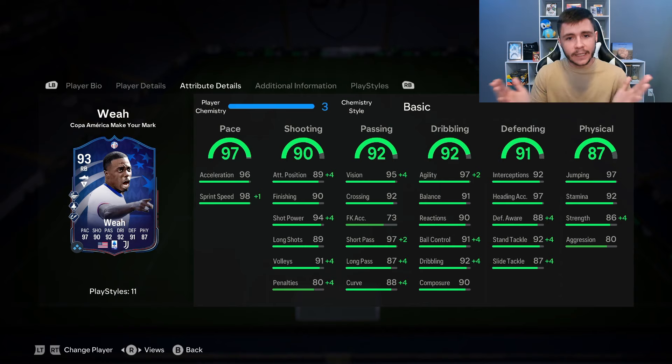I think that you're going to be able to create a lot of chances with him, especially when you pair that with how smooth he is going to be on the ball: 97 agility, 91 balance, and 90 reactions. Because the card has so much versatility, the 91 defending and 87 physical are also going to be two key parts to his game. He does have 92 interceptions, 88 defensive awareness, and 92 stand tackle.